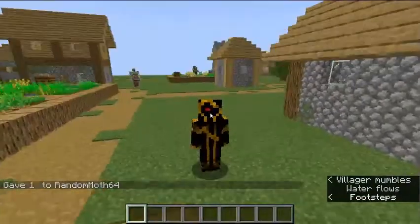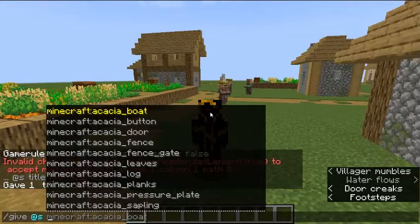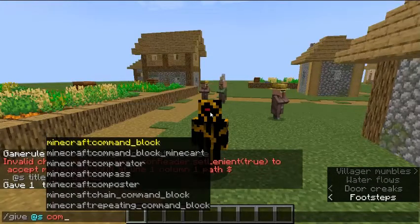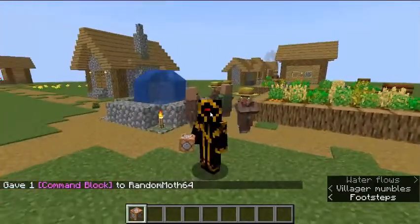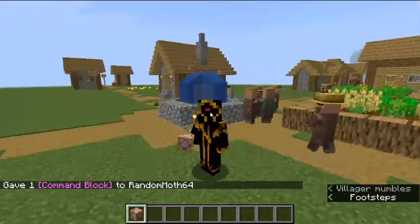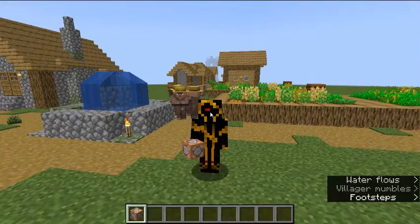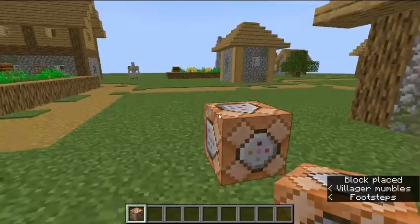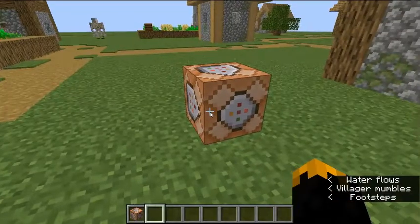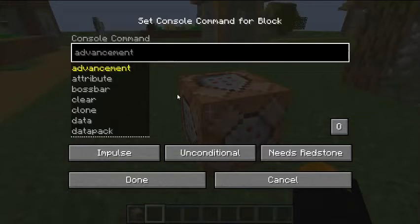There's one special block in particular that you can only get using slash give, and that is a command block. As it says in the name, a command block lets you run commands inside. It kind of seems counterintuitive and a bit confusing at first. But you place it down, right click on it like a chest, and it opens up this menu. This menu is just like your text box — you go slash and then put any command you want in.